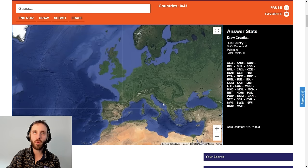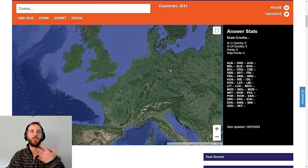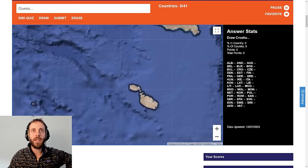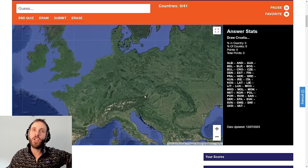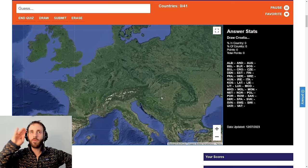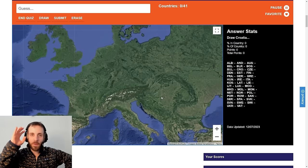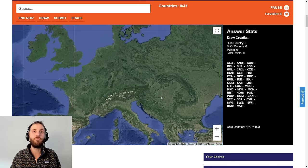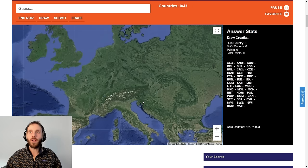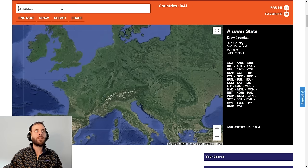We've got a borderless, terrain-based, Google Earth-y kind of map. If it asked me to draw Malta it would be incredibly easy, but something like Hungary with no borders is going to be difficult. I don't have a photographic memory — I can see myself doing some embarrassing work today. We've got 41 countries, I presume all of Europe. As I draw and submit them, it gives me a percentage score. It may take a while, so let's begin.